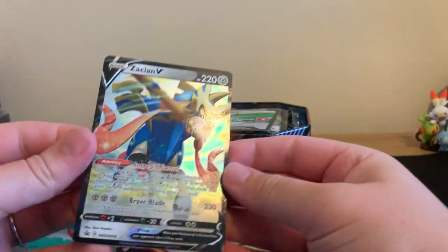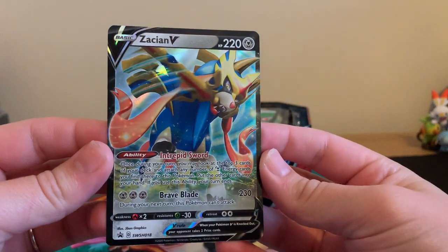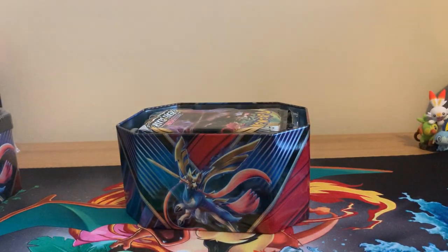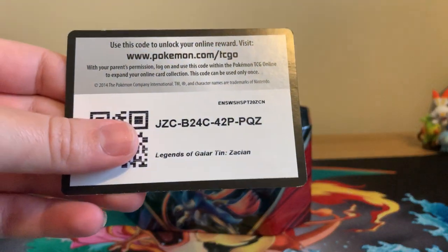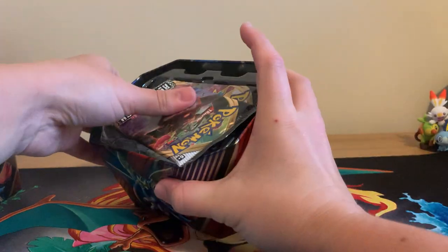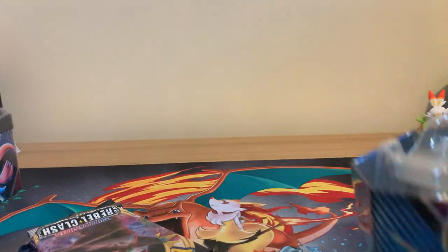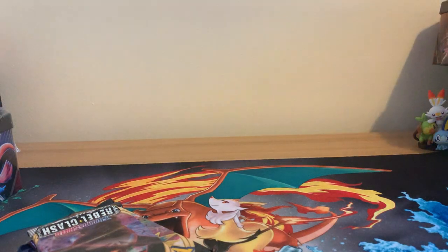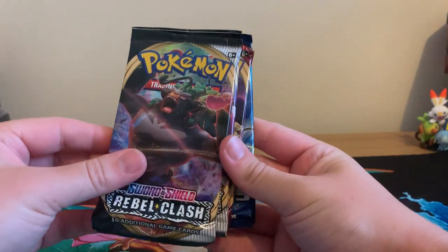Let's pull you out of there. So here is our promo card of the lovely Xassian V. That's really nice. There is the co-card for one of you lovely Chaos Army members. Let's take those out of there. I do really like the tins of these, they are really cool. I do enjoy a good tin. Let's put that one up to the side and let's see what packs we've got.